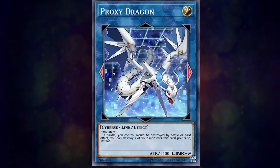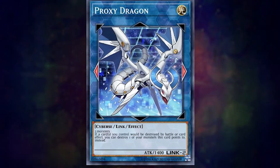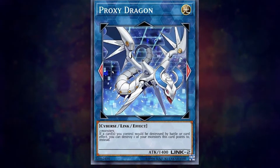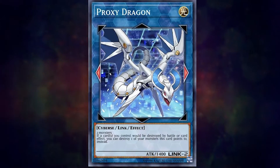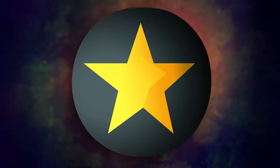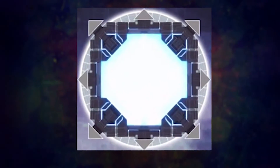Link monsters don't have a defense stat — they just can't exist in defense mode at all. So instead, in the bottom right corner of the card, we have the monster's Link rating. They also don't have levels or ranks, but rather arrows indicated by the lit up red ones on the card. But we'll get more into that.